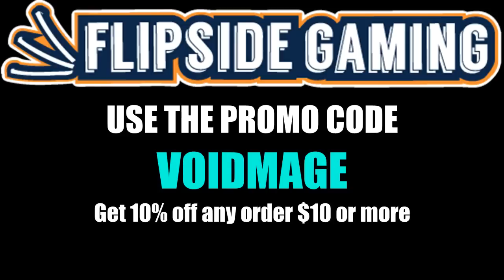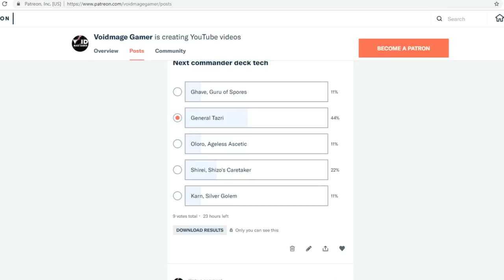Void Mage Gamer is now partnered with Flipside Gaming, so you can use the promo code on their website — all caps VOIDMAGE — to get 10% off all orders of ten dollars or more. It's a great way to support both Flipside Gaming and Void Mage Gamer's channel.